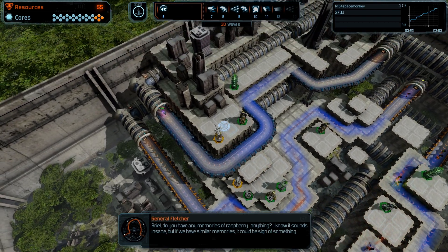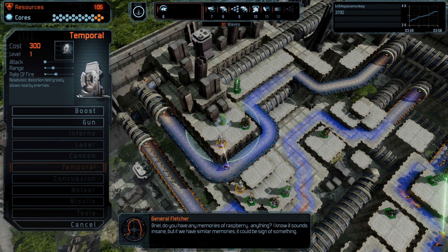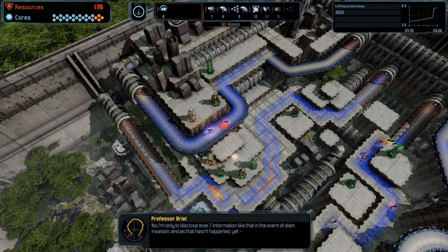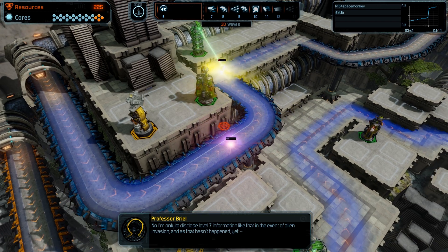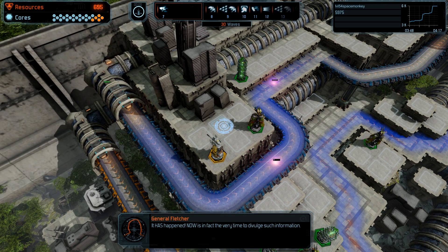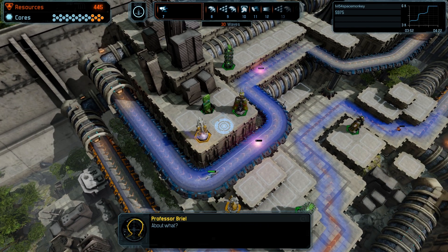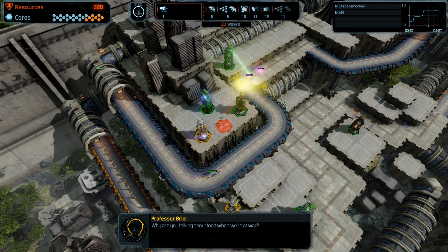Briel, do you have any memories of Raspberry... anything? I know it sounds insane, but if we have similar memories it could be a sign of something. No, sorry, I wish I did. Nothing? I'm only to disclose level 7... Why is there a shield there? In the event of an alien invasion - it has happened. Now is in fact the very time to divulge such information. The raspberries! It's gone now. Why are you talking about food when we're at war?